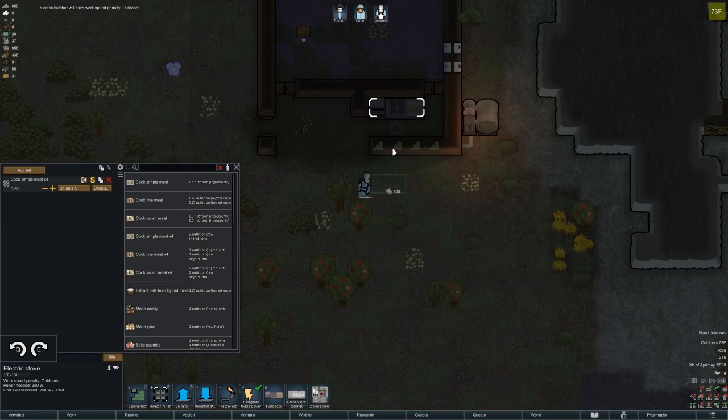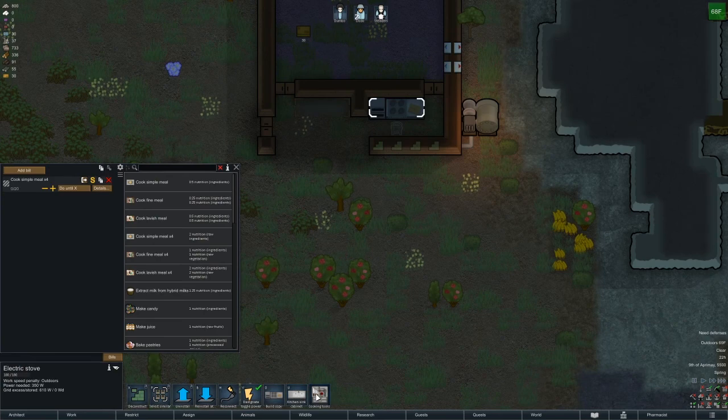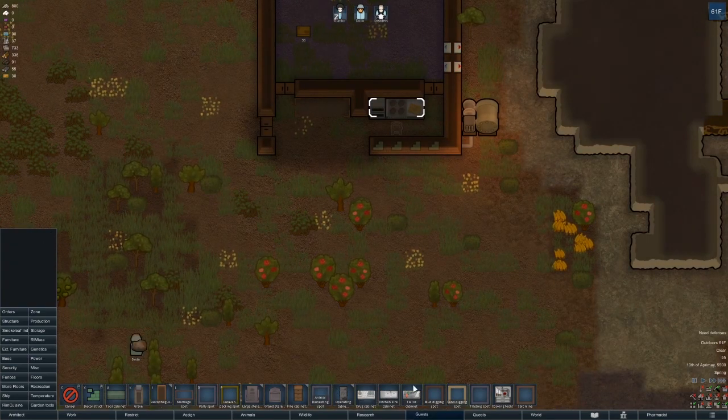The kitchen sink has to be close to it so I'll put it here. Cooking tools — I want to know what they do. Near the cooking top, and then the drug kitchen sink — increases work speed when placed near egg cooking stuff. So yeah, these ones need to be put together. Mud digging spot, sand digging spot, salt mine — there's some cool stuff. Operating table, let's recover. That's all pretty standard stuff.